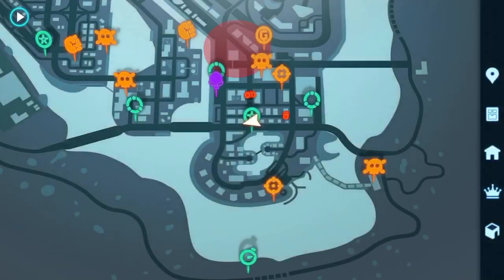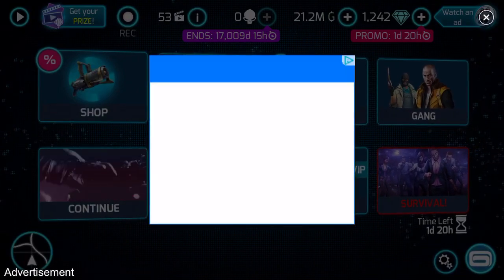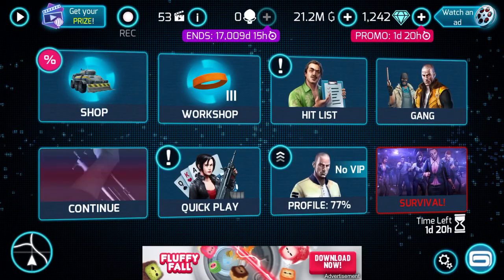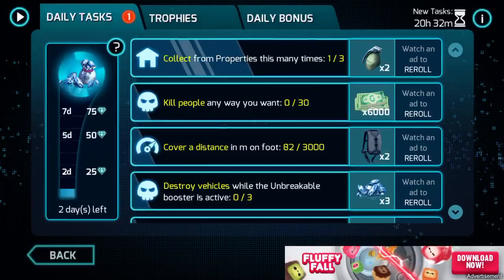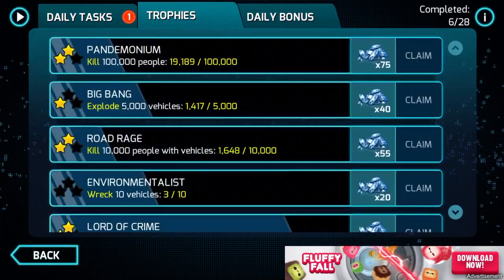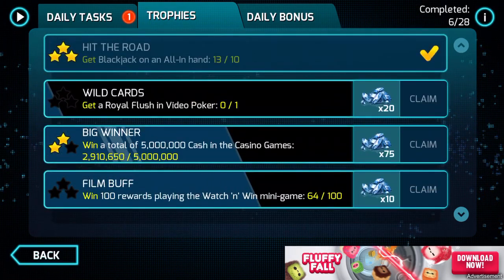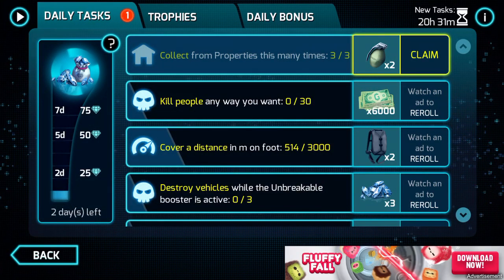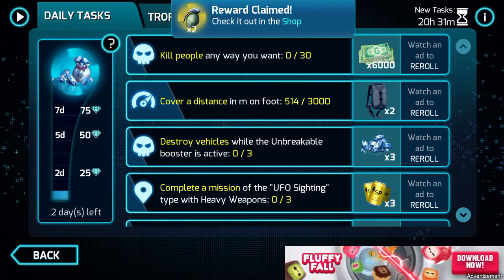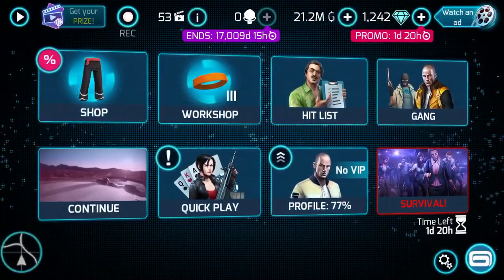The last way is to go to the hit list, then go to Trophies — this one gives you mostly diamonds. The daily tasks give you money, so you can get money from there too by completing those tasks. Thanks for watching, peace out!